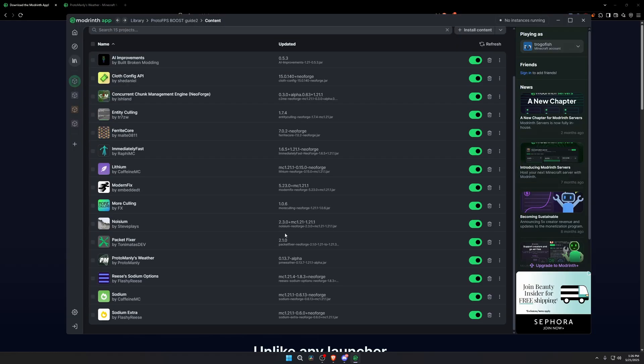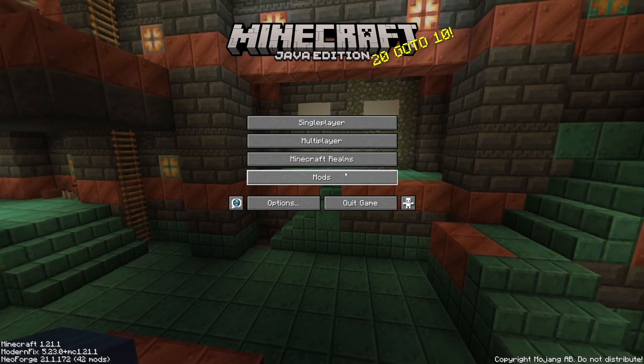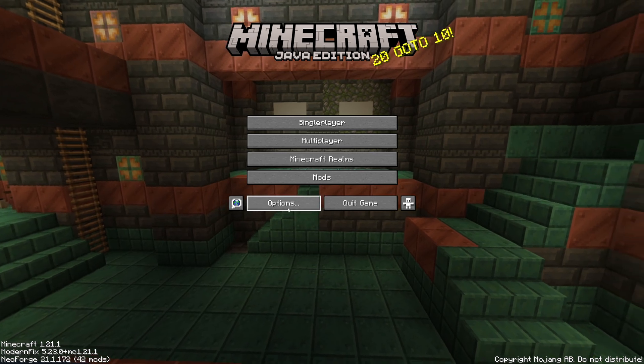That's the full mod list for the performance mods and the weather mod. You can install other mods you like, such as JourneyMap, but keep in mind that more mods means more RAM usage and lower FPS. Now it's time to load into Minecraft so I can give you guys my optimized graphic settings and show you the optimized config for Proto Manly's Weather Mod.